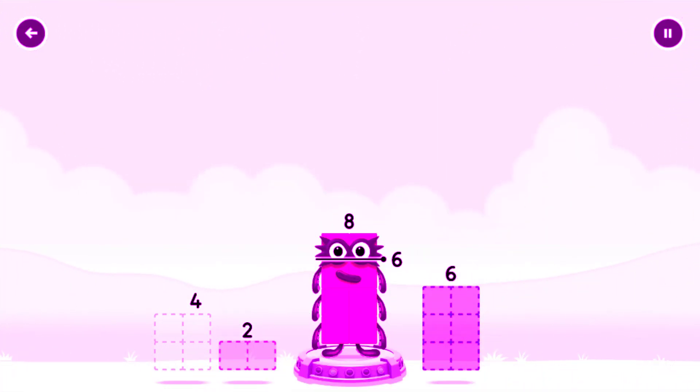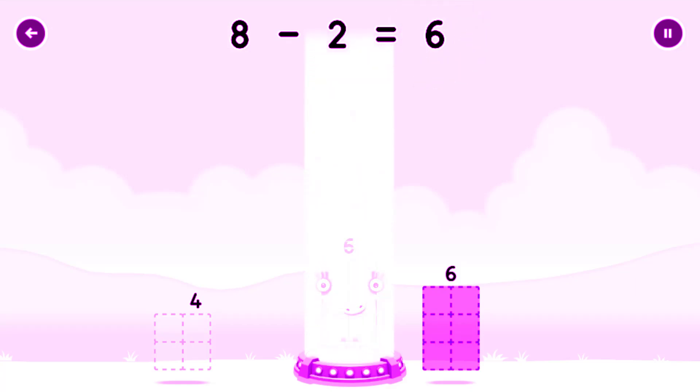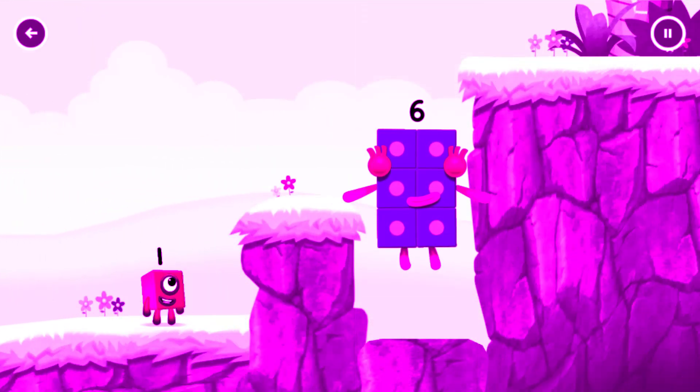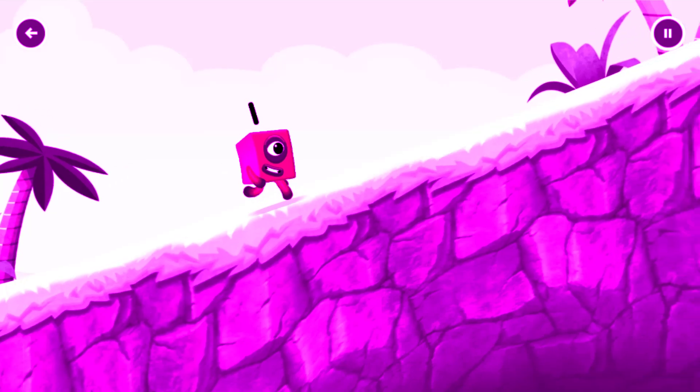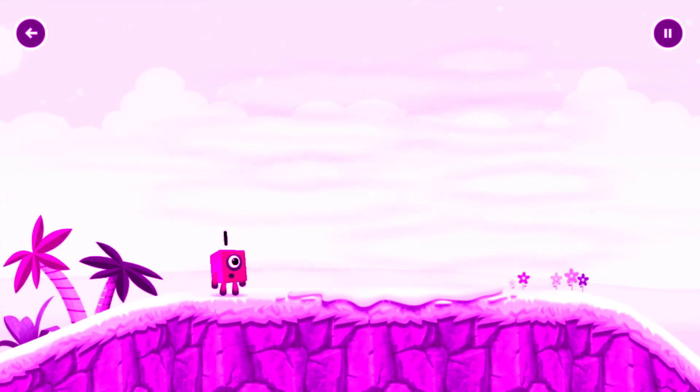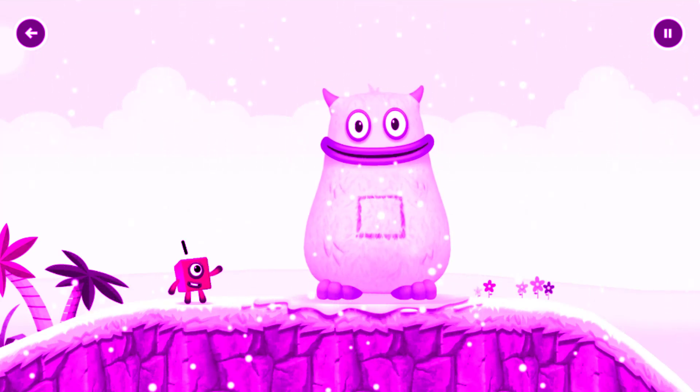Take number blocks away from 8 to leave 6. That's right — 8 minus 2 equals 6. Fantastic! 6!